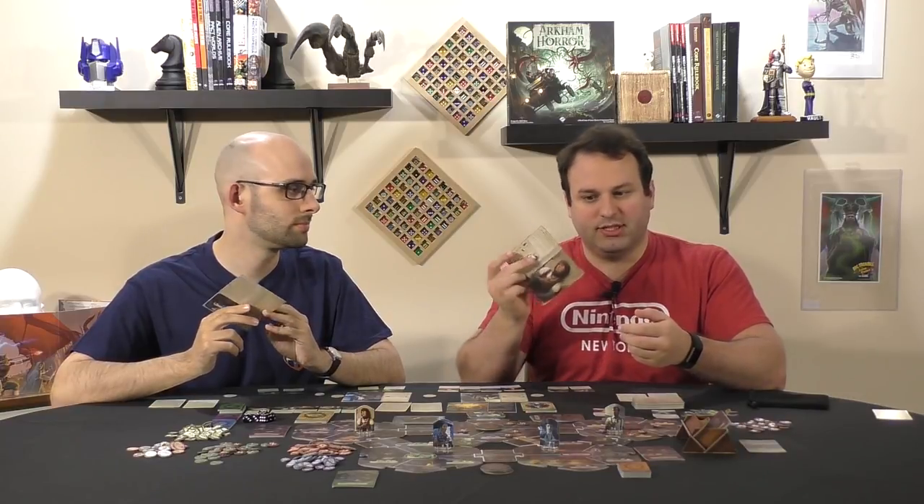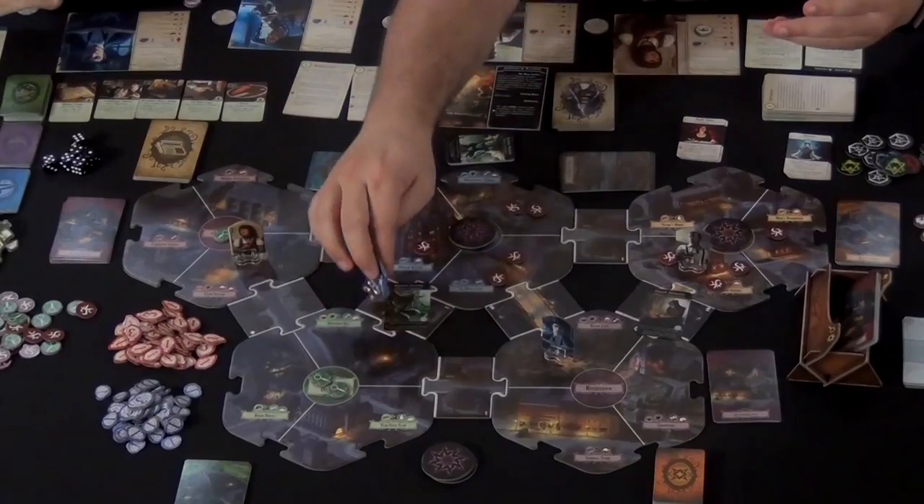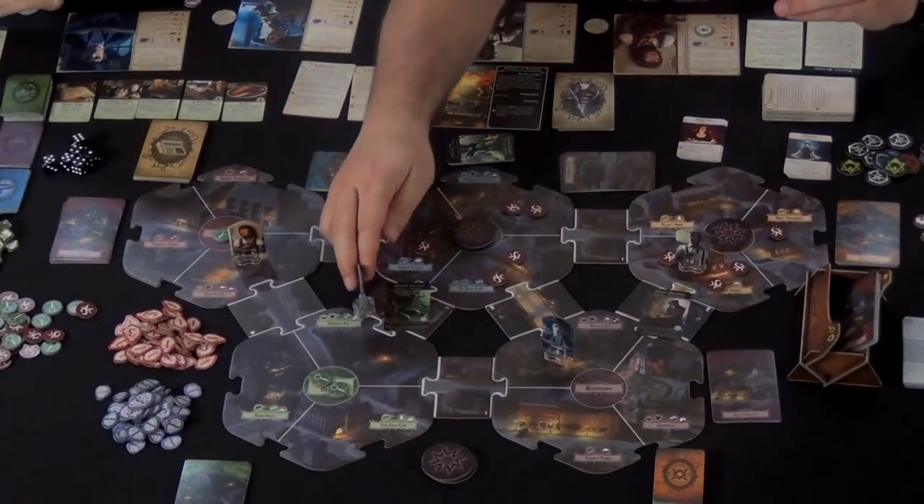Right now, Wendy has an additional plus 1 to Observation. You can also spend focus tokens for different abilities or re-rolling dice, which is really helpful sometimes. On your turn, you're pretty much going to do a lot of things you remember before — moving around and such. The big things you're going to have to do are attacking monsters who are on the field, which we'll get to when we get to the monster phase.